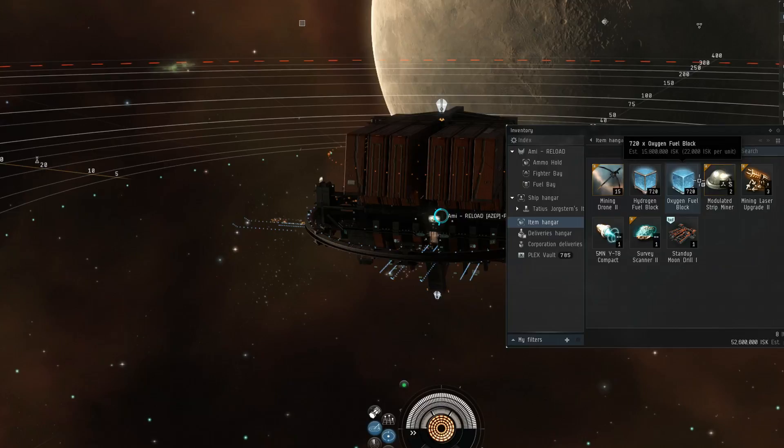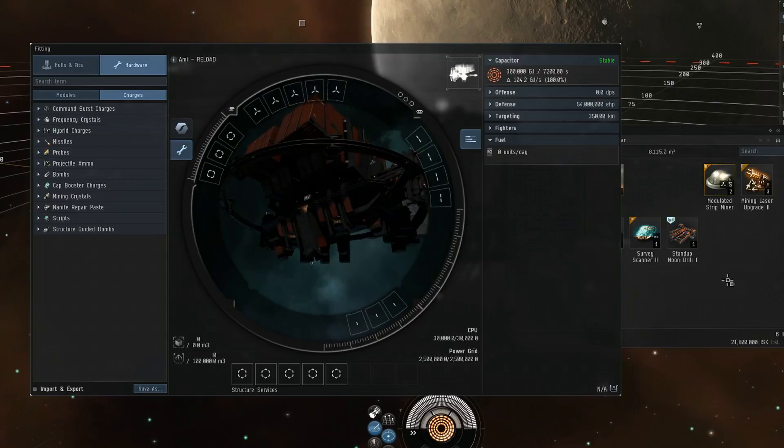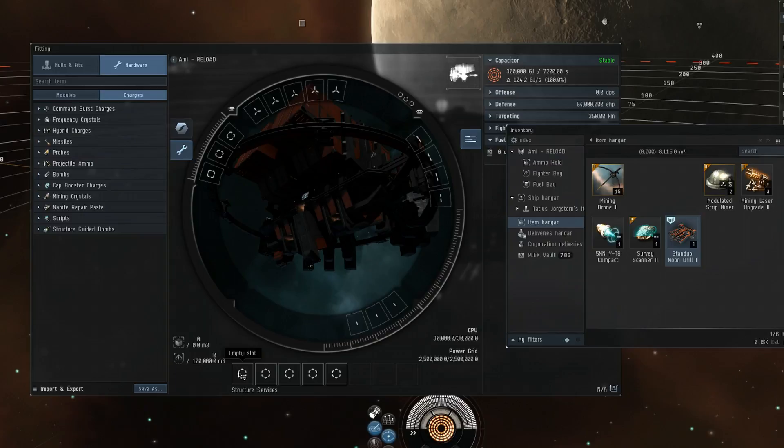For the purposes of this video I am going to install just the mining drill. You have to take control of your refinery and then simply drag the stand-up moon drill into one of the structure's service slots. You will have to have at least 360 fuel blocks in your refinery fuel bay in order to bring the stand-up moon drill online. Once the moon drill is all properly set up, you are ready to schedule the extraction.